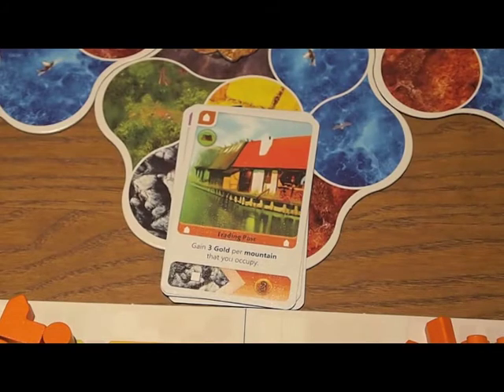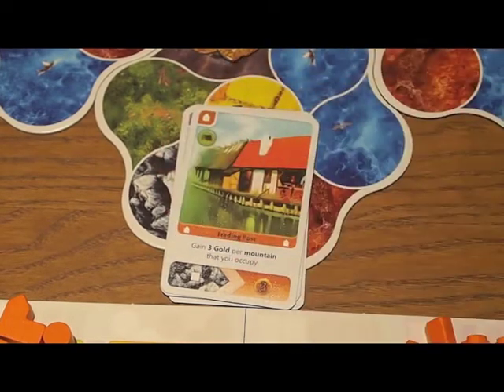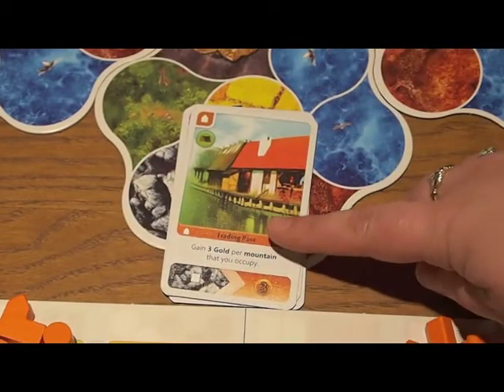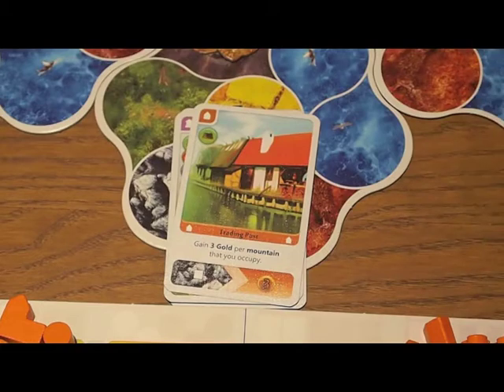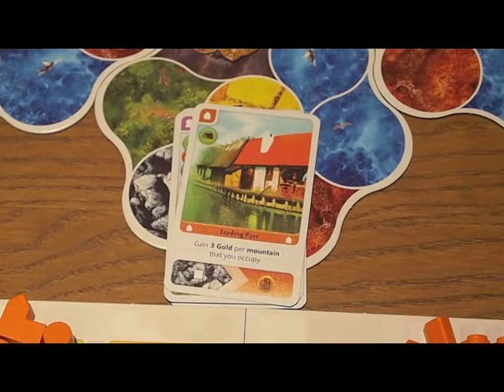Most of the cards have some combination of resources and money — these being resources and these being money. And then finally, there is a power on the bottom that is explained both in text and picture form. Much like other card-based games like Seven Wonders, the large picture area is mostly just art for art's sake.